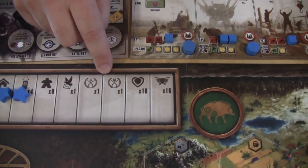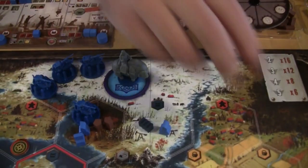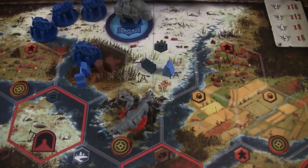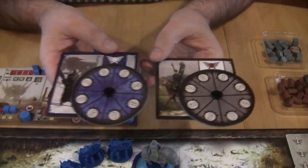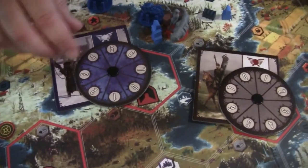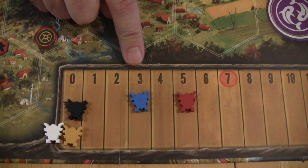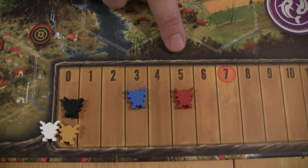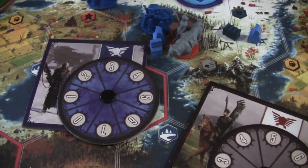You can also get two achievements through combat. I love how combat works. Each player involved in combat takes a dial and sets it to a number equal to or less than what they have on the power track. So if red is at five on the power track and blue is at three, the most blue can spend is three power and red could spend up to five.